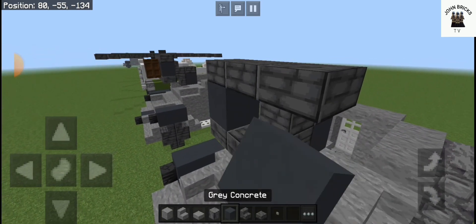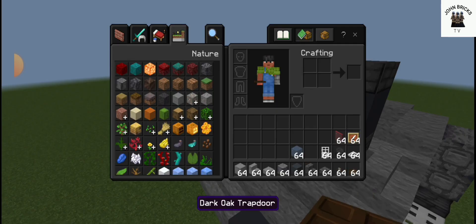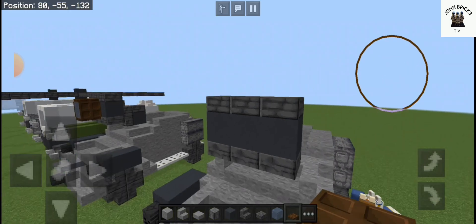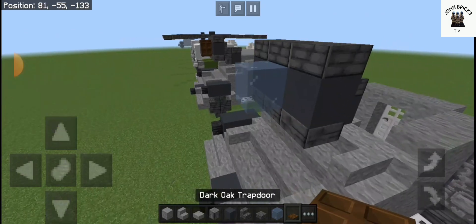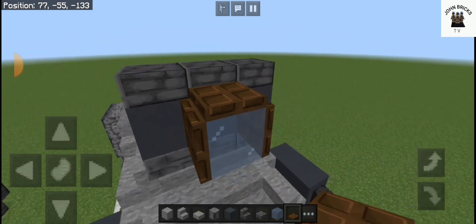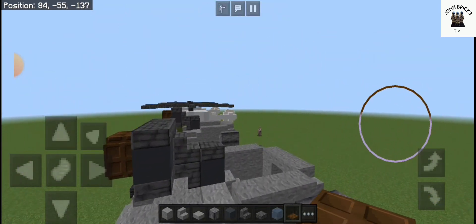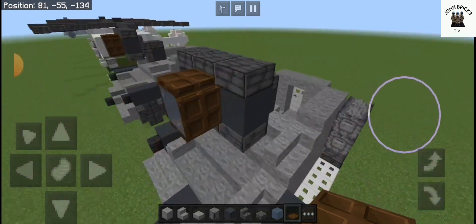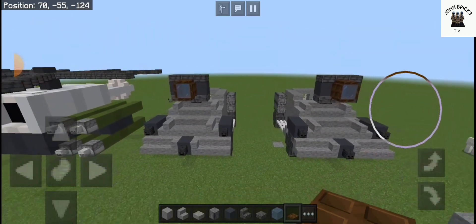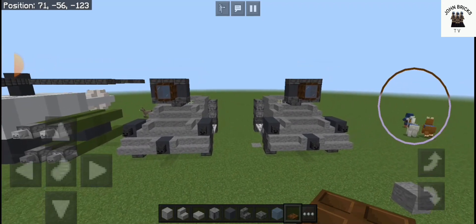Now you are going to need grey concrete. You are going to need a dark oak trapdoor and light blue stained glass. This is the actual laser cannon itself — the anti-parasitic part. The cannon looks like a camera. That is pretty much it for the anti-parasitic laser cannon and the actual tank itself.